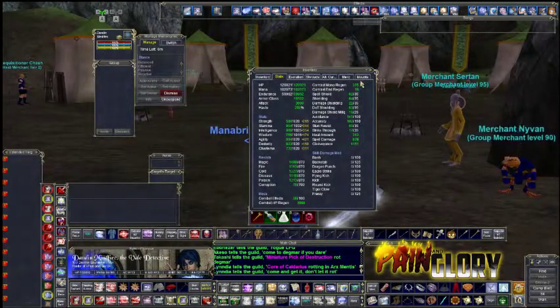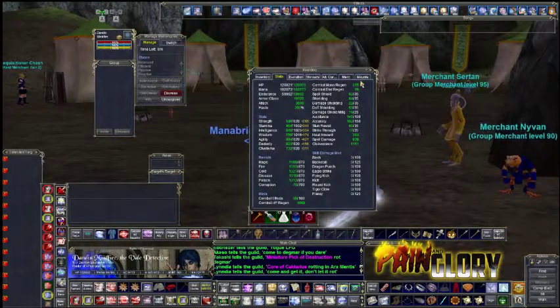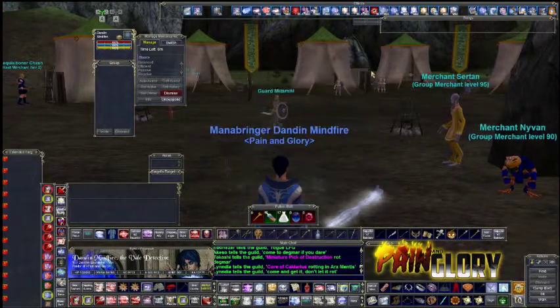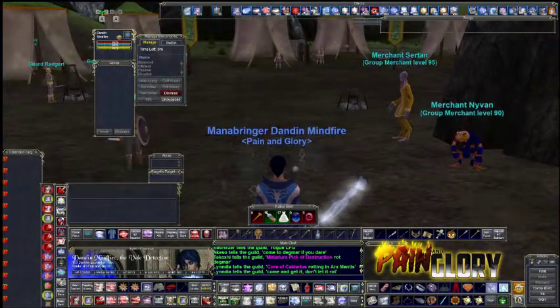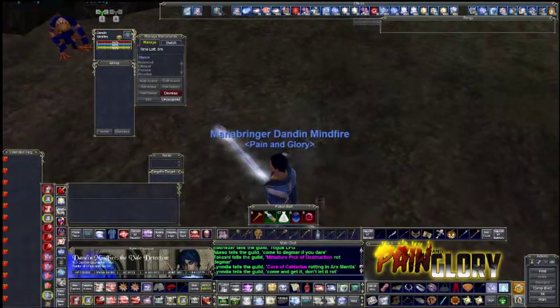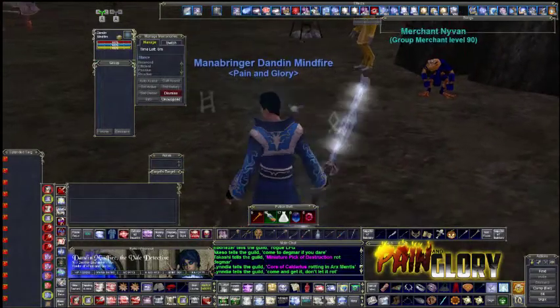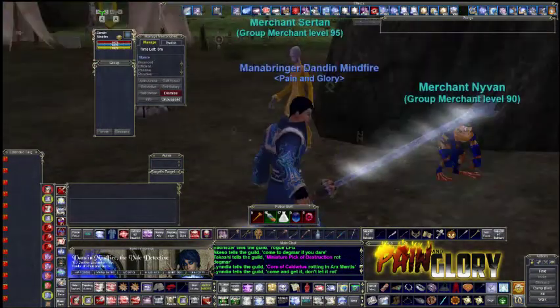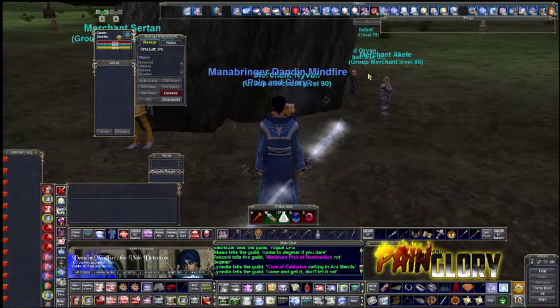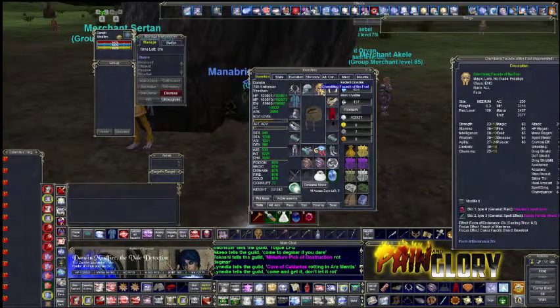Now, when it comes to gearing as you're coming up on levels, from 1 to 85 it's kind of static. There's not a lot of different options to look at in terms of gear — you kind of really get one set: Mage, Necro, Channer, that's it. But when you get up into 95 up to 105, there's a bunch of different non-visible pieces you can take a look at. You'll start to notice that all the non-visible pieces of gear are actually all hulled.